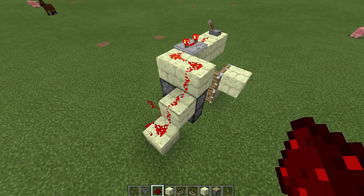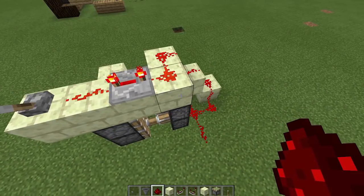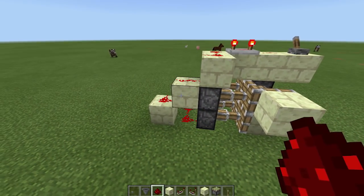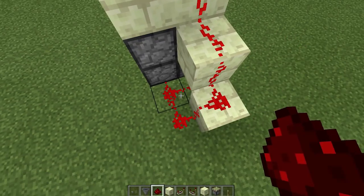This is the dumbest redstone contraption ever made, and then I made like five of those, so this is the dumbest one of the five. We transferred the signal downwards, so that's okay — it's not too cumbersome actually, and I'm pretty sure I could make it even more compact.